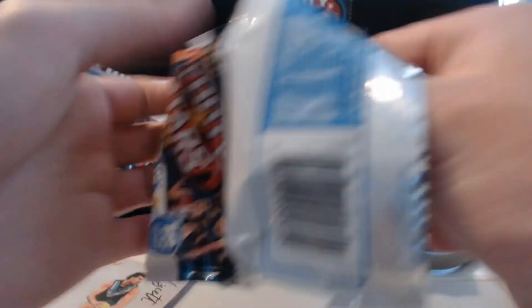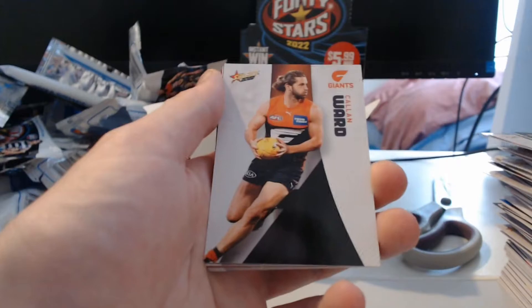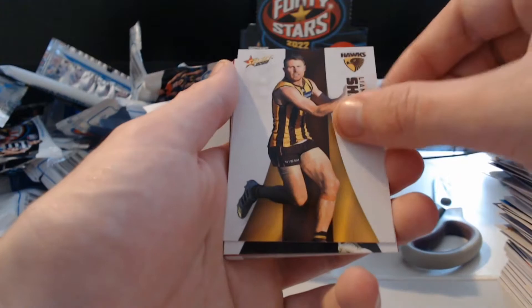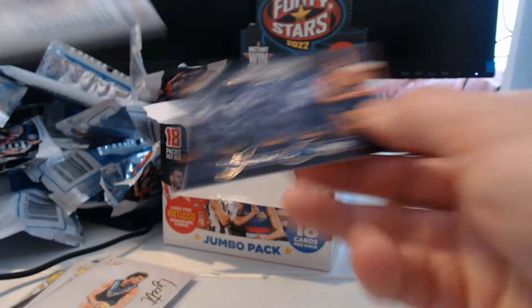We've got Aaron Phillips, Robinson, Meg McDonald, Ward, Horton, Brie Walsheney, Liam Shields, Darcy Parrish. And a Milestone of Jack Sinclair — Round 2 2021, 100 games, congratulations. And a Game Breaker's Jamie Cripps — two regular inserts here. I'm still unsure — where are my seals? I really hope I haven't missed them. I'm still waiting on three and they said there's three per box.